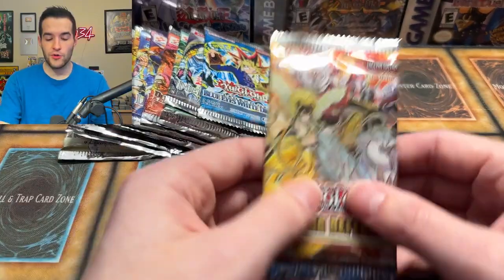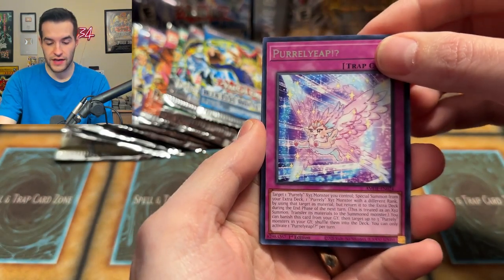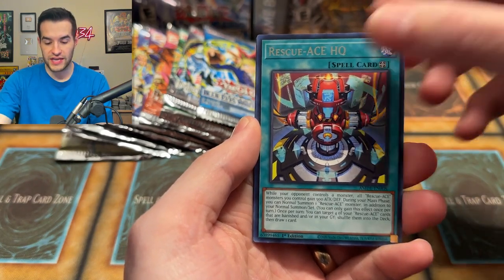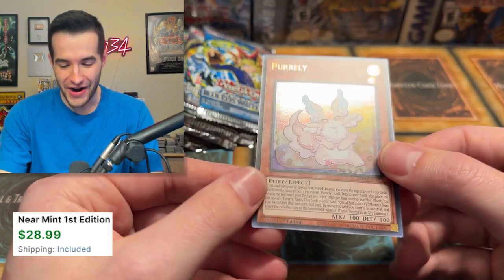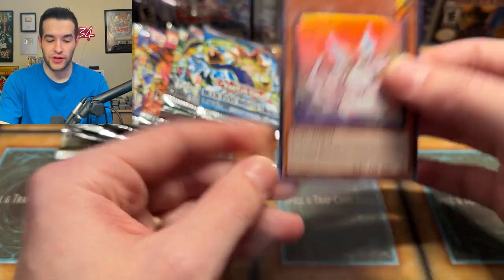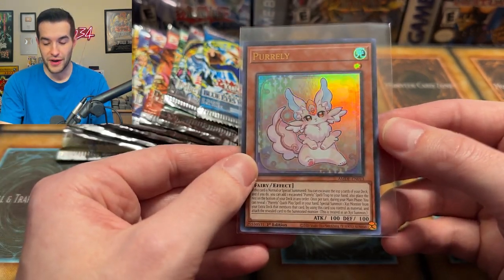These old packs are crazy — they're schooling the new packs. So let's see what we can pull from Amazing Defenders. We got the Makanko, Inflammable Arms Durandal, Rescue Ace HQ, Pearly Delicious Memories — oh, do we get something? We got a Pearly! Let's go! This is actually a great card. This set started off really bad — people called it Atrocious Defenders — but Pearly stuff has actually gone up quite a bit and kind of salvaged the set. It's basically the Eevee of Yu-Gi-Oh, and it's doing really well.